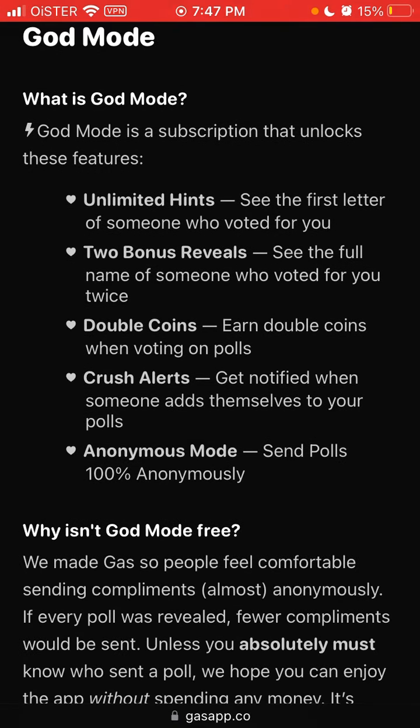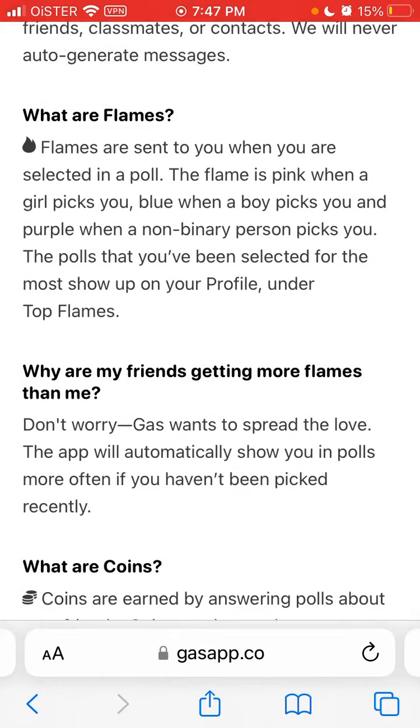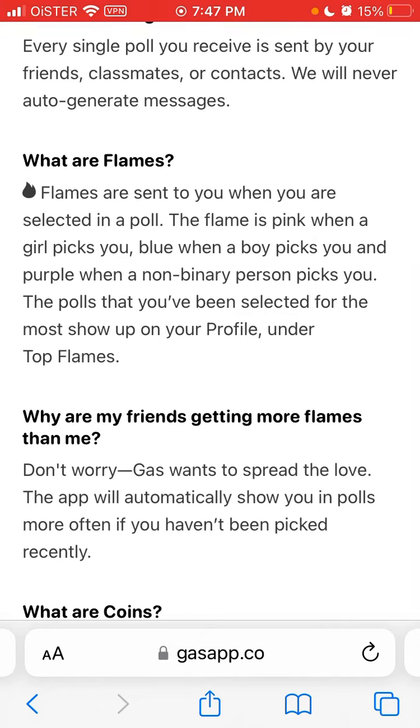God Mode is a subscription that unlocks unlimited hints and two bonus reveals. Unlimited hints means you can see the first letter of someone who liked you or voted for you in polls. Flames indicate someone voted for you — pink when a girl picks you, blue when a boy picks you, and purple when a non-binary person picks you.